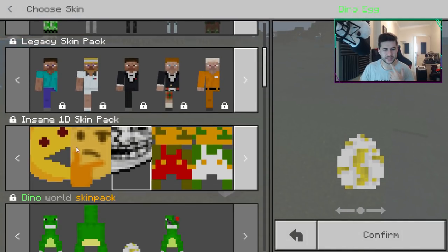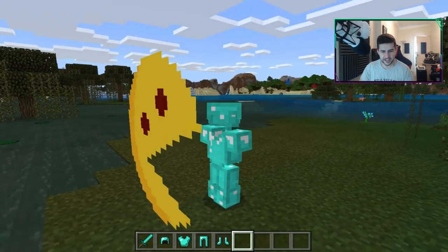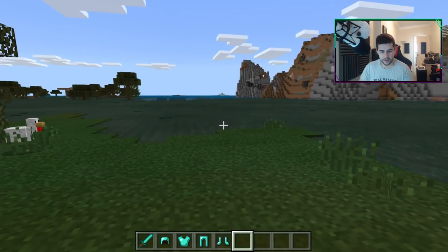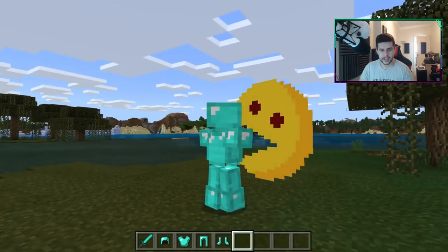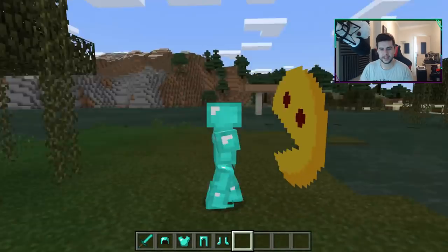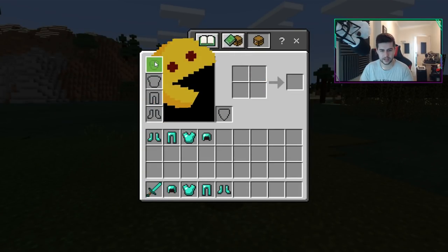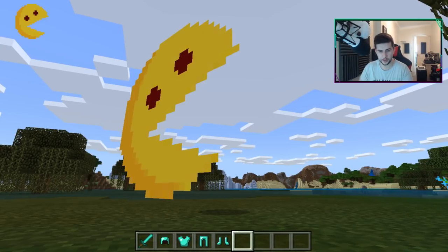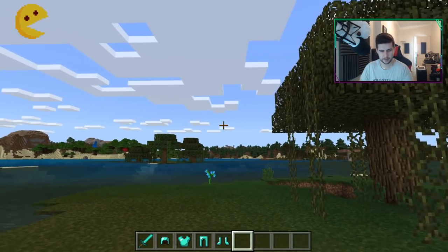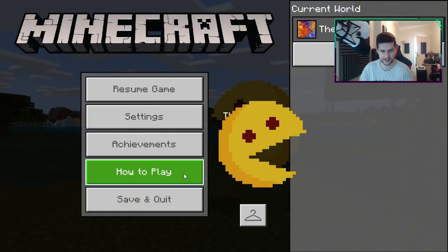Let's go to the other skin pack. Oh guys, look at that art - that is so weird. It's literally invisible armor with like a projectile screen of Pac-Man. Let's take this armor off and see how this looks. That is really weird - look at it. If I crouch... it's kind of broken. That's the Pac-Man one.